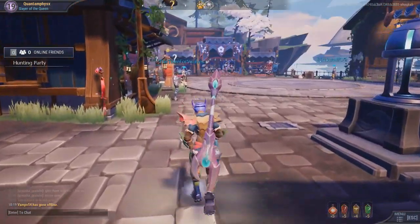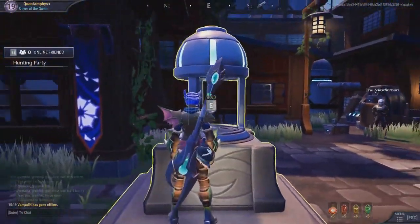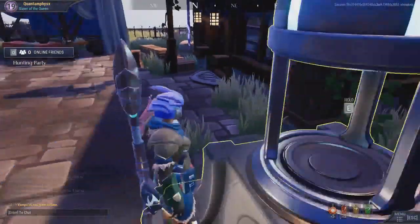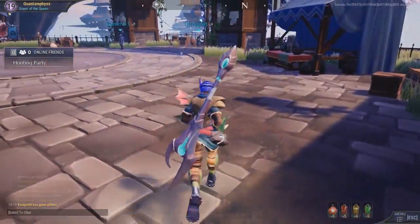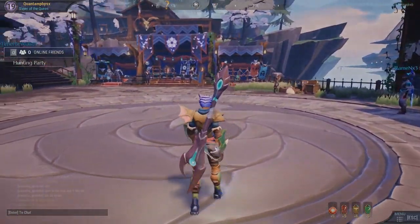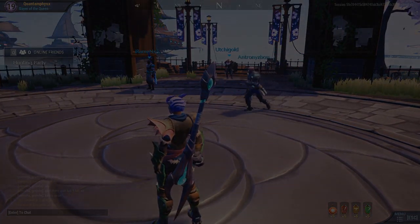Back in the main hub, one more thing I forgot — these wells. The wells are basically the places where you get cores, and opening up cores will give us more loot, such as cells and crafting materials. And that's it — I'll see you in the next video.